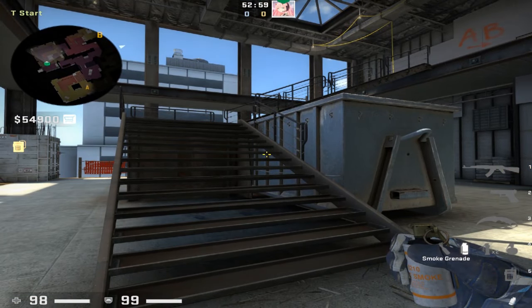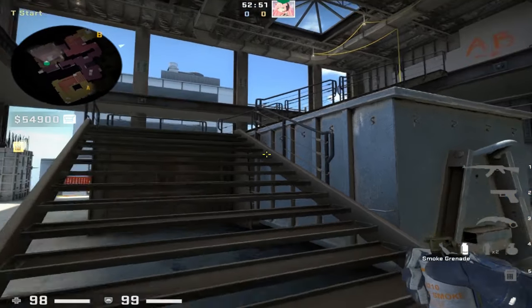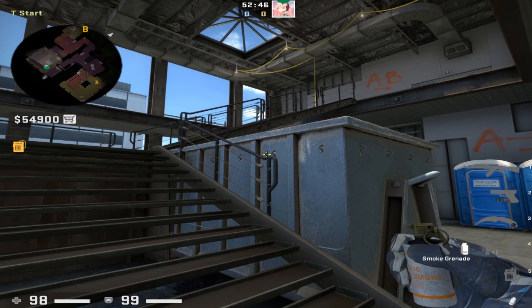Getting right into it, we're going to start off with smokes. Everything will be timestamped in the description if you want to jump to a specific nade or smoke. Also, these nades were thrown on a 128-tick server, however most of them should work for both 128-tick and 64-tick servers.